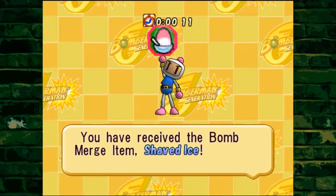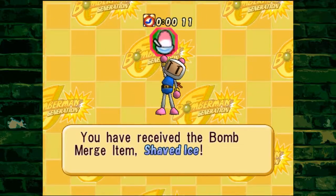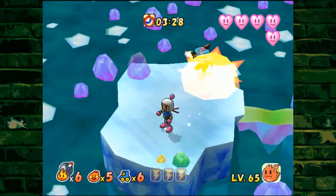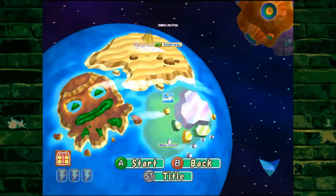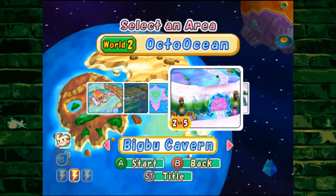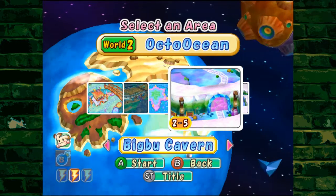They probably should have given me a finish line. We got the shaved ice — it's a bomb merge item. I feel like it's pretty clear what we're going to do with this. Once again, we got what we came for; we don't need to continue playing here. So let's bounce.